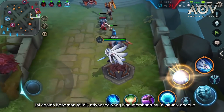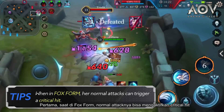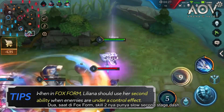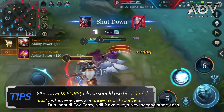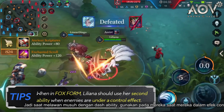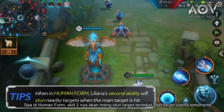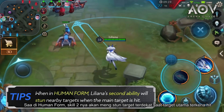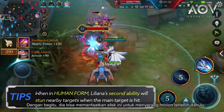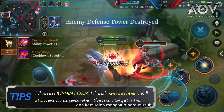Here are some advanced techniques that could give you a leg up in any situation. 1. When in Fox form, her normal attacks can trigger a critical hit. 2. When in Fox form, Liliana's second ability has a slow second stage dash, so when fighting enemies with dash abilities, use it on them when they're under a control effect, otherwise they could dodge it. 3. When in Human form, Liliana's second ability will stun nearby targets when the main target is hit — she can leverage this to first hit a minion and subsequently stun the targeted enemy hero.